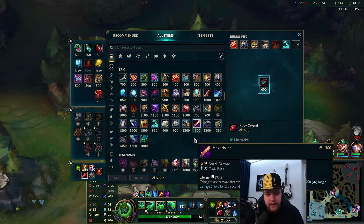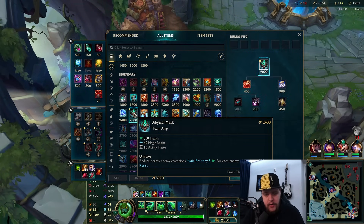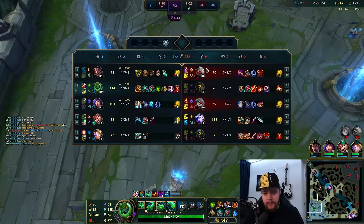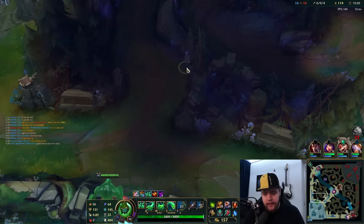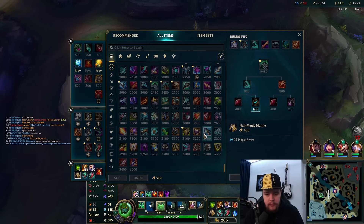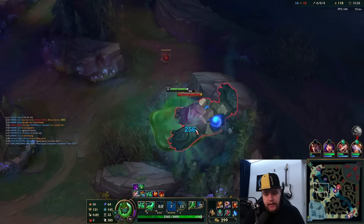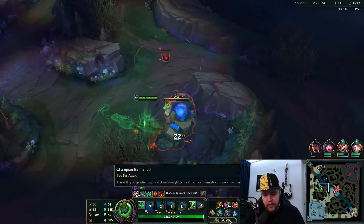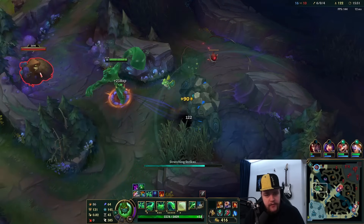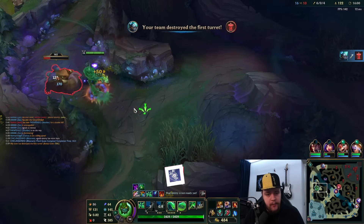We need to back - we have a tremendous amount of money to spend. I can go double magic resist here because I have enough armor built in the form of Sunfire. If I'd built the Hollow Radiance instead I would go for an armor item, but since I built Sunfire we'll go offensive magic resist in the form of Abyssal Mask for more damage output, then one defensive magic resist item in the form of Spirit Visage because it gives me increased healing on my blobs - which is very, very good. That's two magic resist items and it should be looking pretty good.